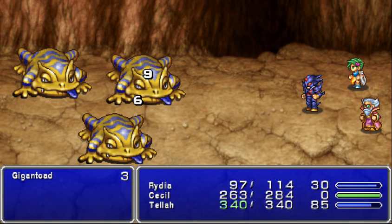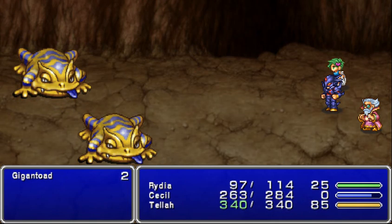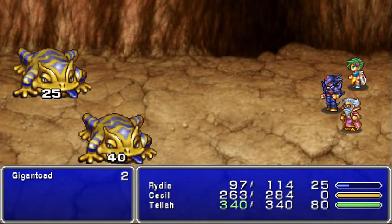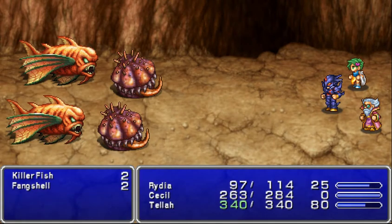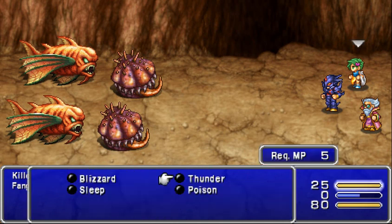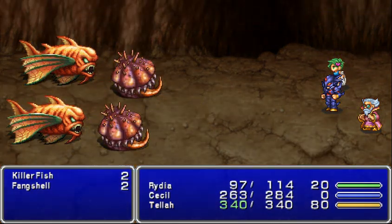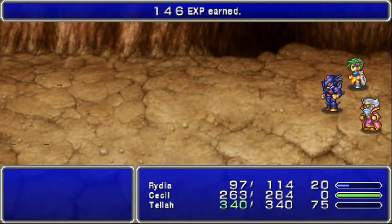Finally, a different mob set — Toads. If you go over this way, there's a path that takes you right past everything. Grab your treasure chest, and go around here for another treasure chest.